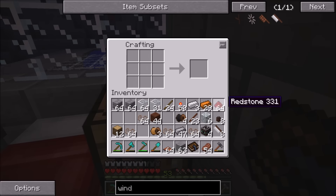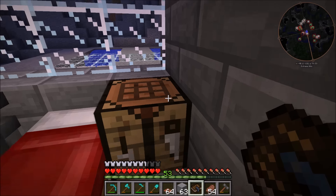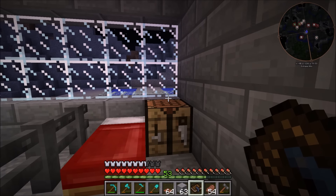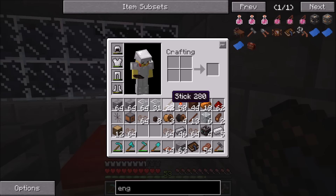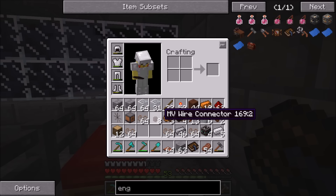Now we can start actually making these — we can get all eight blades right there, and then the last thing we need is just a piece of steel, which we already have. So now we have our improved windmill. All of that just to probably get the same amount of power as a water wheel. Next we need the kinetic dynamo because that's what we'll hook this up to. I was short one piece of iron so I grabbed it off camera and made the kinetic dynamo — so now we have everything we need to get power from the improved windmill.